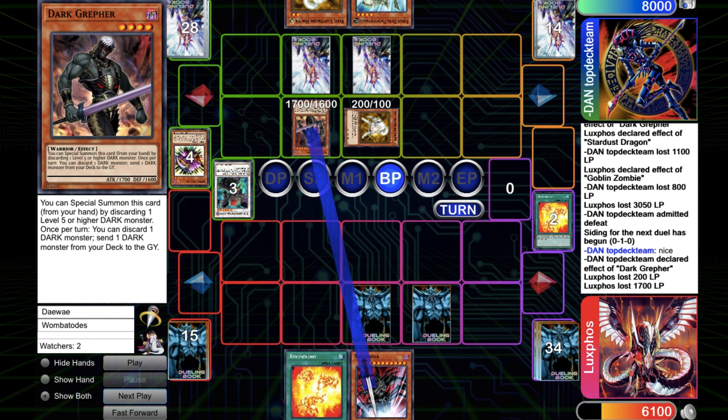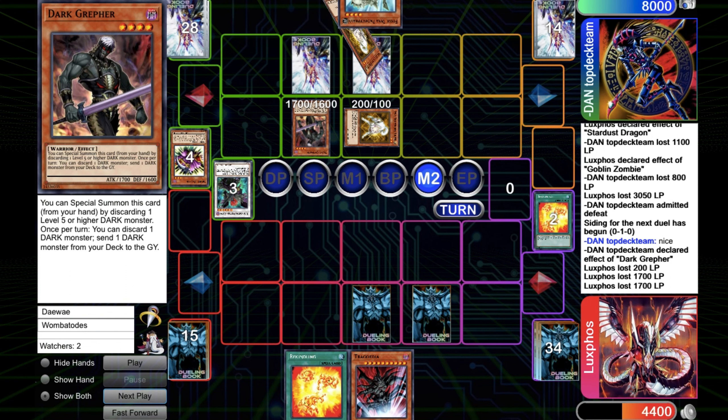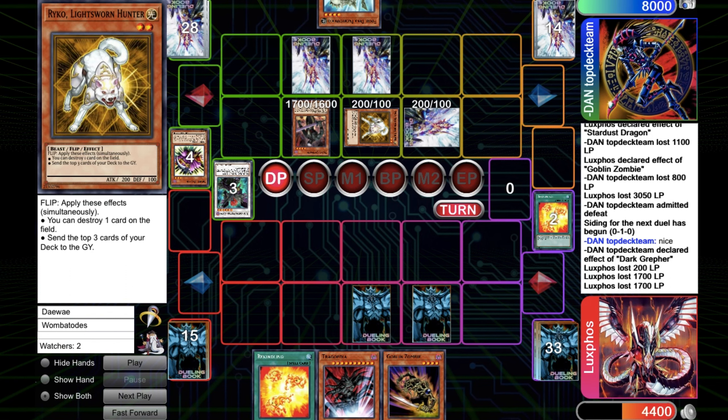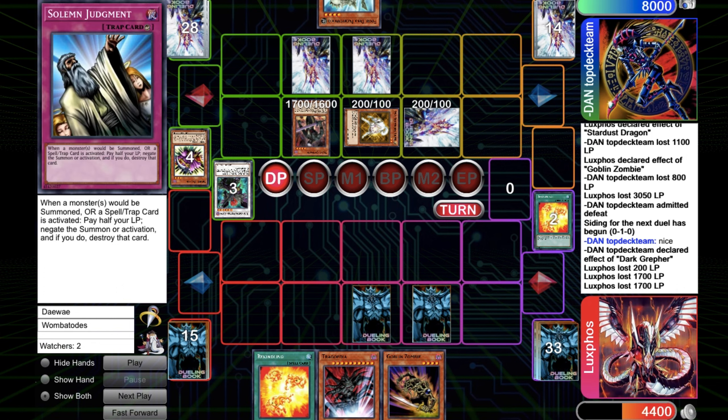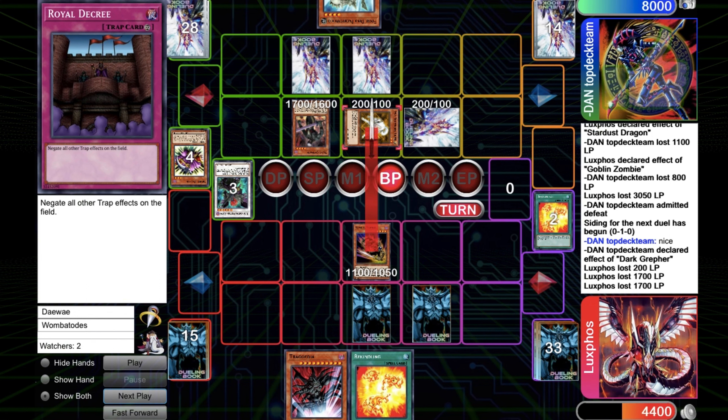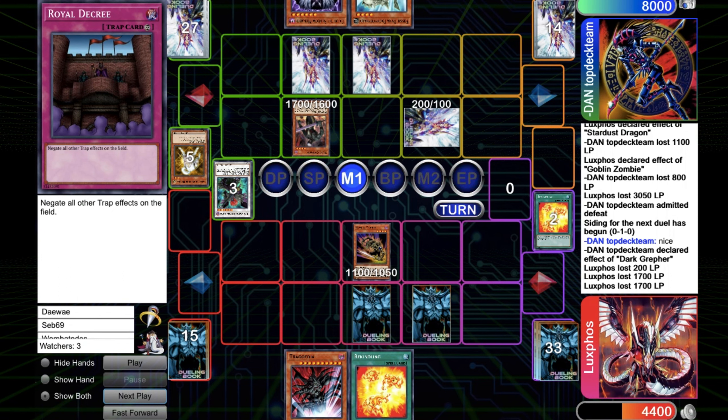So I drop the Tragoedia. Even if I had dropped Tragoedia the previous turn, I could have run over the Dark Grepher, but the newly drawn Raiko would have out it anyway. So what I do is just go for the Goblin Zombie, run over one Raiko, and hope to stall it out with Goblin Zombie. But he topdecks Caius, and there's no way I'm coming back.